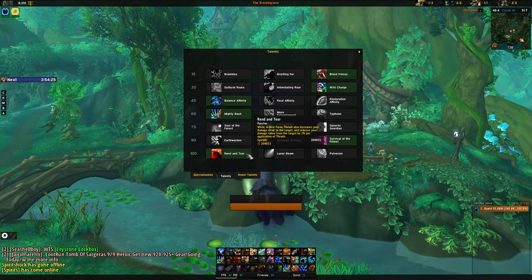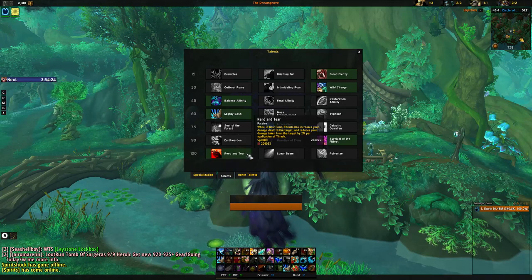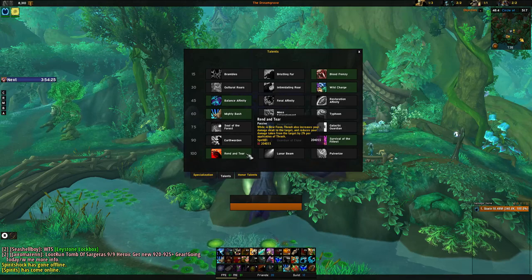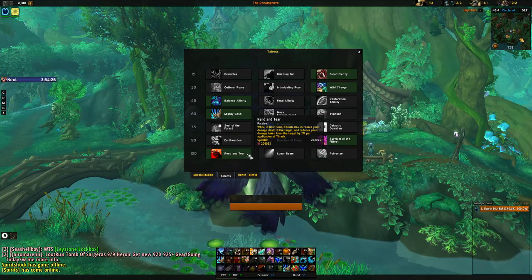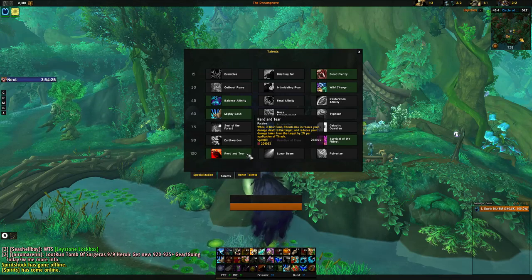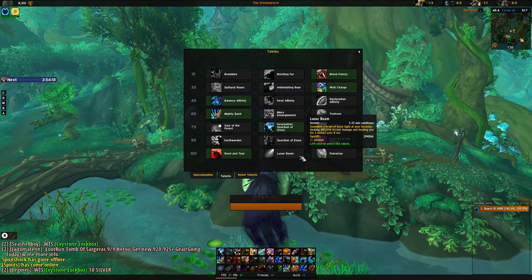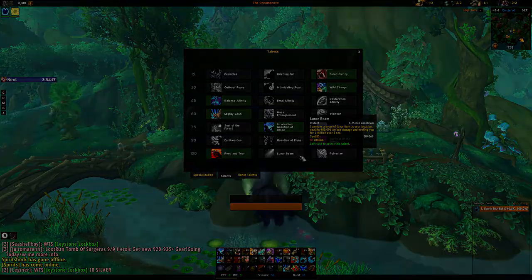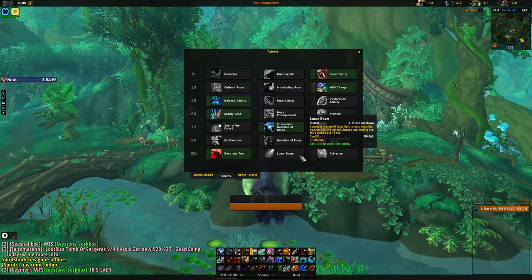Rend and Tear increases your damage done and reduces damage taken from the target by 2% for each stack of Thrash applied. It is well combined with the legendary legs Ekowraith, Creator of Worlds — when paired, this talent becomes a more viable pick for defensive purposes and deals more damage than Pulverize. It is also one less thing to think about as it is passive. Lunar Beam deals high AoE damage and healing over 8 seconds. This talent can be useful in lower Mythic Plus dungeons where targets don't live long enough to stack Thrash for Rend and Tear, providing burst healing utility to your group — however, I do not suggest this talent.